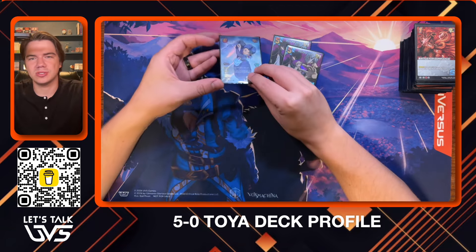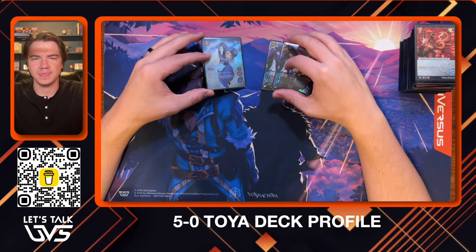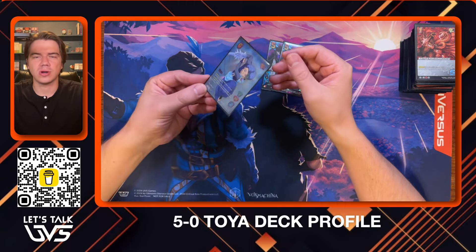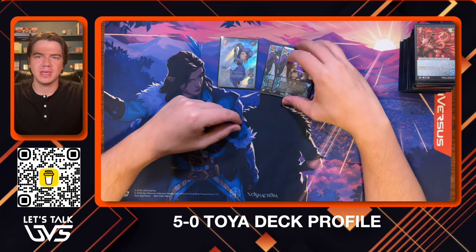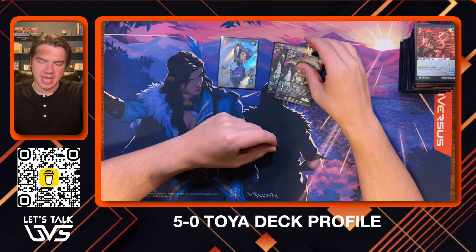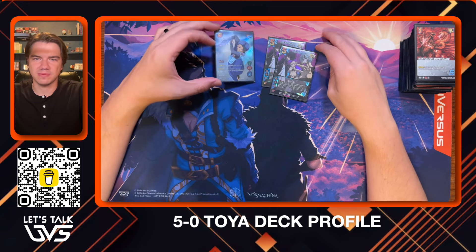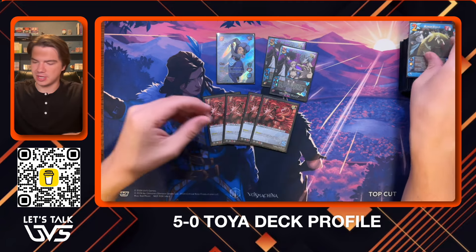It really came down to: what is a 7-hander on these symbols that's very defensive? The two characters it came down to was Neji-Ray 1 on Chaos, or Toya on Void. I thought about Rodan for a little bit, but I didn't want to take up slots of Barrier Shield and Combined Firepower for Rodan, so it didn't feel quite right. With Neji-Ray, the reason I didn't go with Chaos Neji-Ray and went with Void Toya is because of the Godzilla foundation Battle for Dominance.